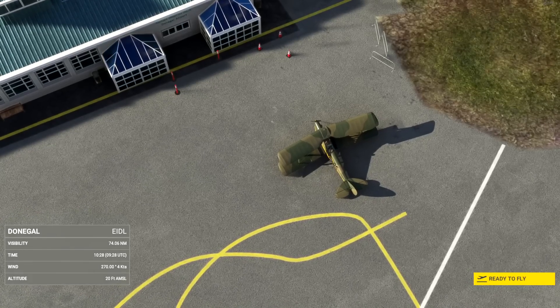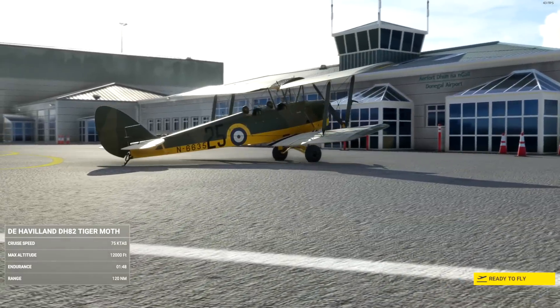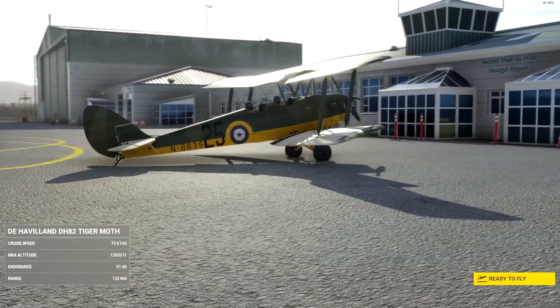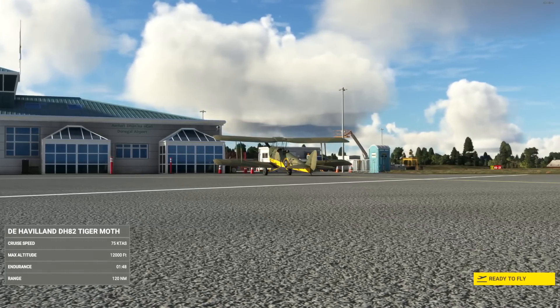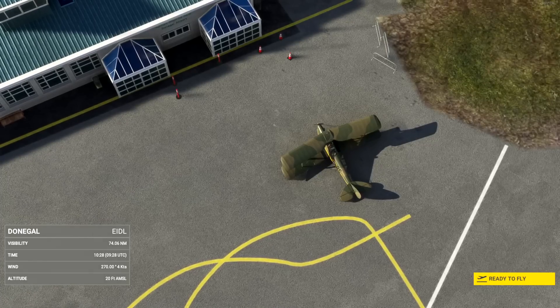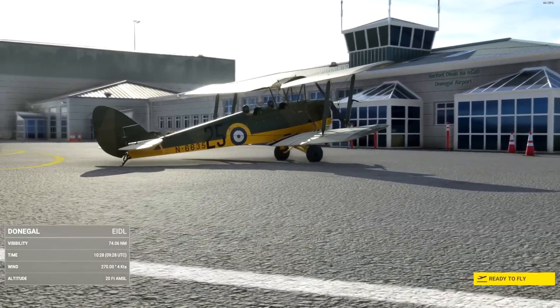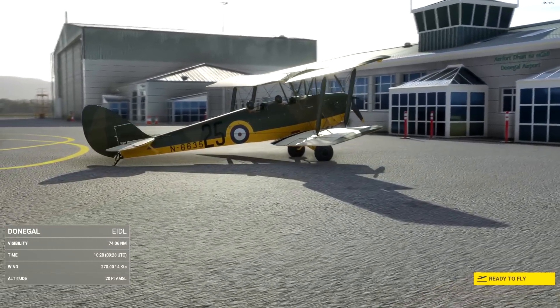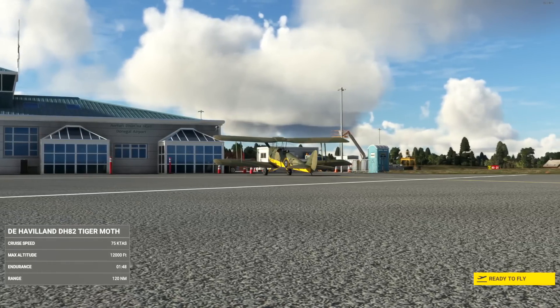This aircraft is equipped — and I could be incorrect — with a Gypsy Major engine, a four-cylinder air-cooled inverted inline piston producing 130 horsepower or 97 kilowatts, with a two-blade fixed-pitch propeller. She has a cruise speed of — hold on to your horses — 58 knots and a maximum speed of 95 knots.